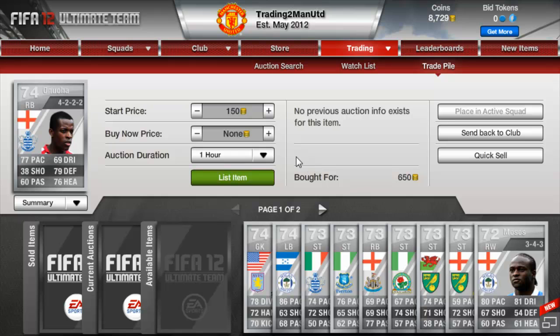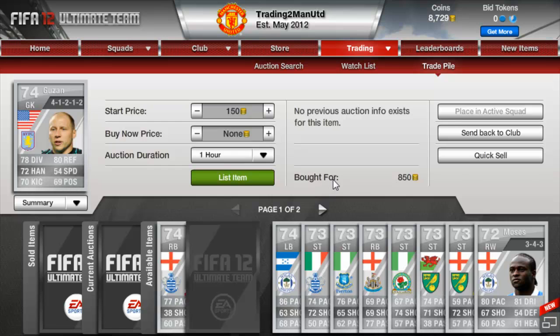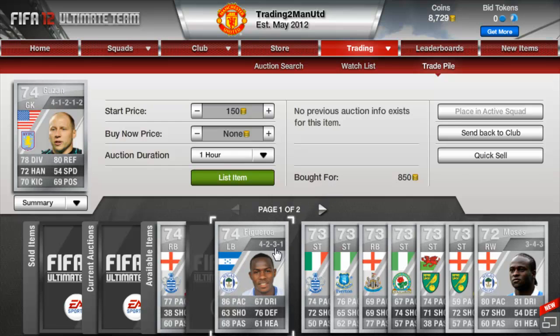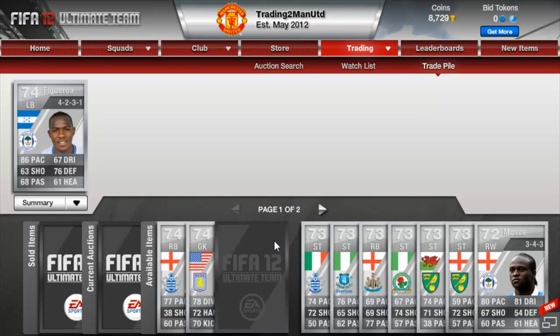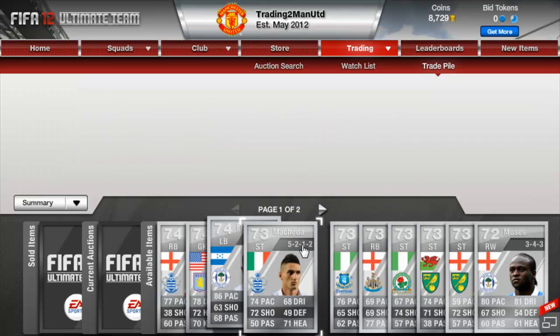We picked up this right back for QPR for 650 coins — seems really good. I think he actually does originally play for Man City but I'm not sure. Hopefully get about 1k for him. Picked up the goalkeeper in a 412 for 850, hopefully get about 1500 for him. Picked up Roger, left back, for 1200, hopefully get about 2k for him.